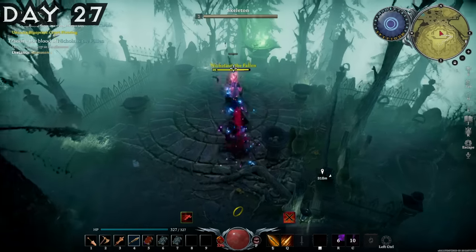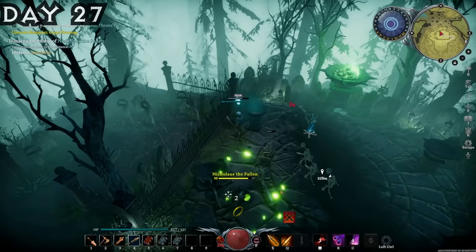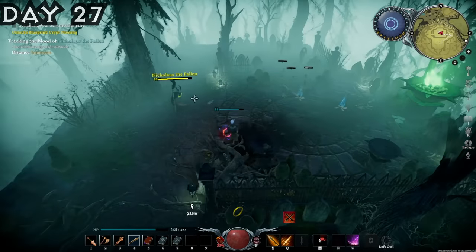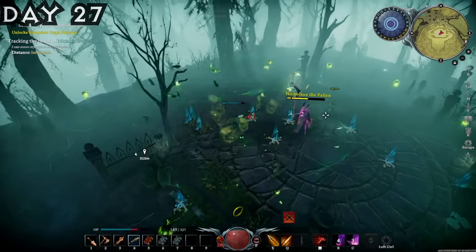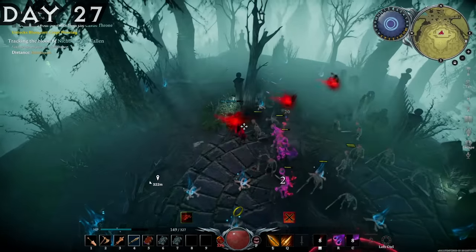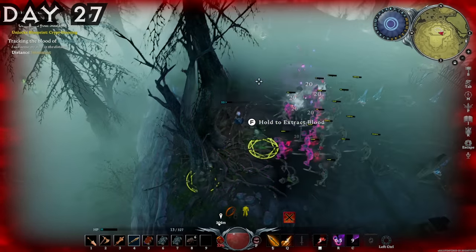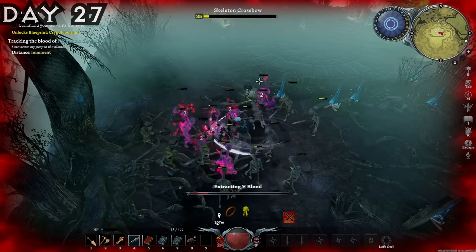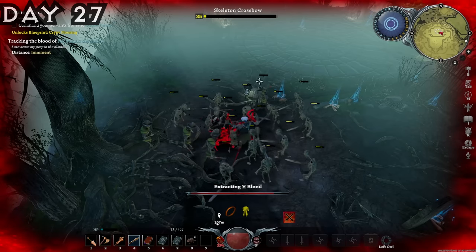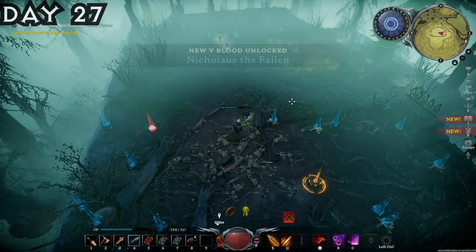The next few nights were filled with slaying V-Bloods. I was at that stage of progression where I needed to start killing these guys to get better weaponry and armor. I did need higher tier iron weapons as well as more merciless copper weapons. I had to deal with this one guy who just spawns tons and tons of mobs. Thankfully I had my Chaos Rift ability. It was incredibly close — talk about clutch, that was so freaking close!